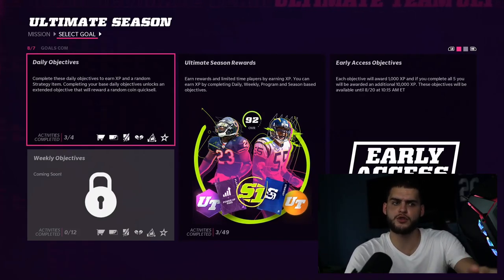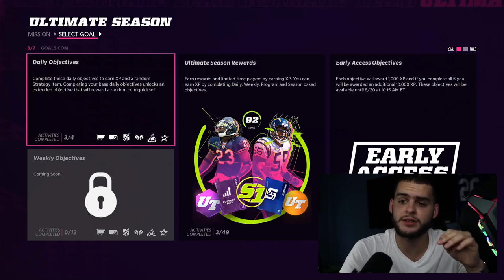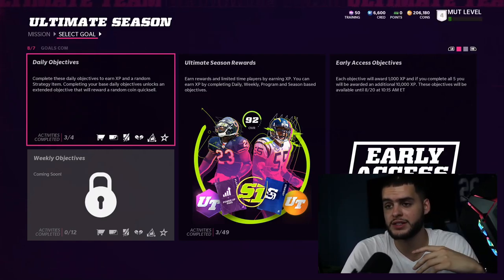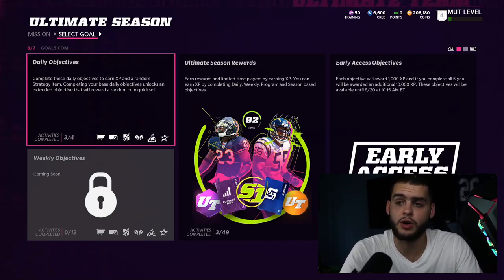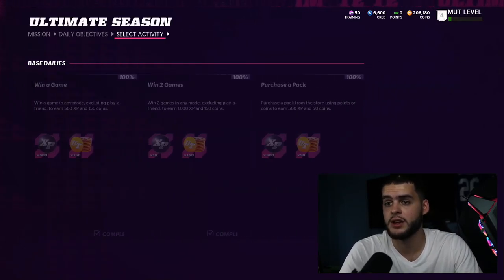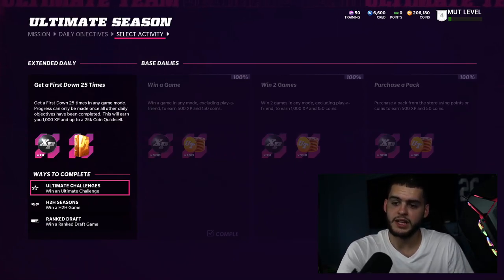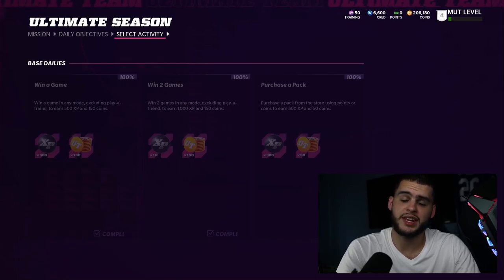First thing: make sure you do your daily objectives every day. Beyond leveling up, your daily objectives go towards earning Cam Chancellor and potentially power rewards and power pass stuff, like they've always done in years past. You can also get a daily quick solo — finish what's called the extended daily.